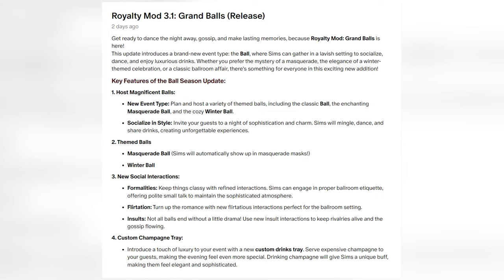Let's talk about key features and highlights. There's a new event type — you can host themed balls like Classic Ballroom, Mysterious Masquerade, or a cozy Winter Ball. For social interactions, you can keep it classy with formalities, turn up the romance, or stir up some drama with new interactions. There's also a Custom Champagne Tray to serve luxurious champagne, giving sims a special buff.